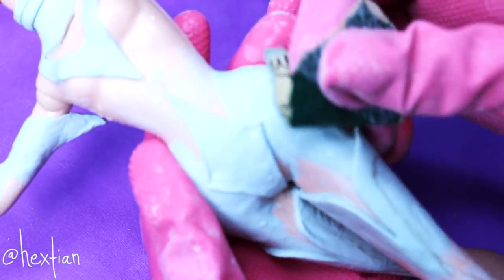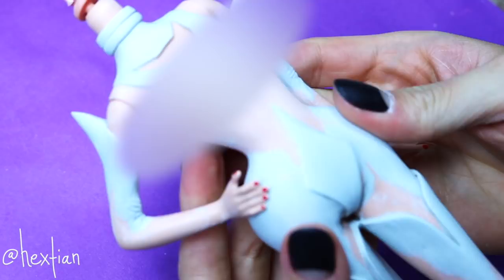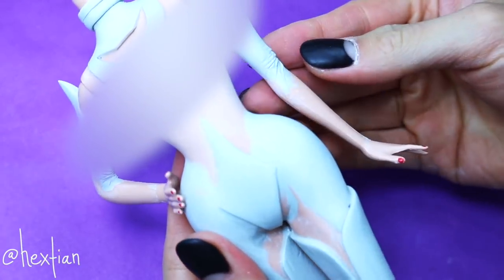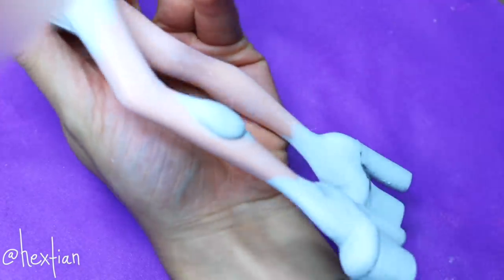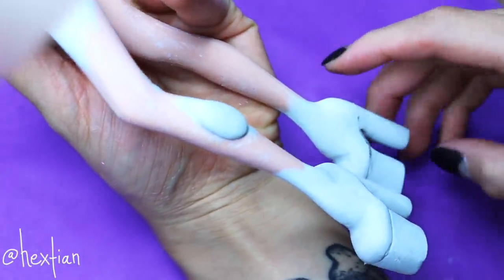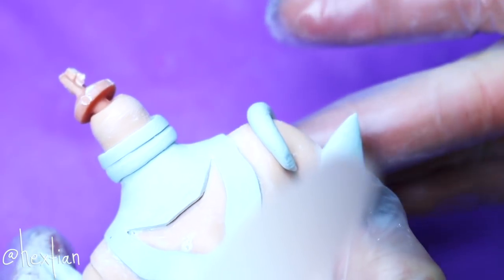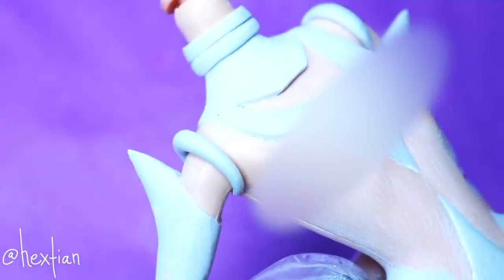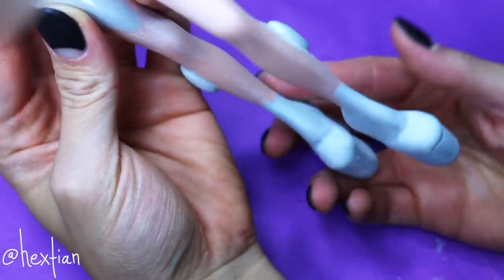Now let's go ahead and sand everything and make everything smooth. I usually do this off camera because it gets really, really messy and hectic. But here we go — this is the smooth finish. It looks really rough on camera, but trust me, touching it, it's smooth. I ended up adding a futuristic-type piece onto her shoulder to balance everything out, add a little bit more design interest, and also make her joints seamless. This is the finished sculpted product — everything is sanded.